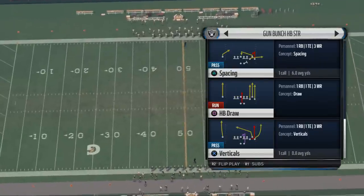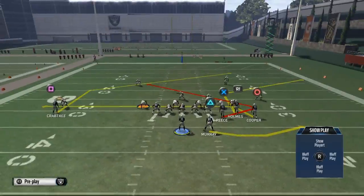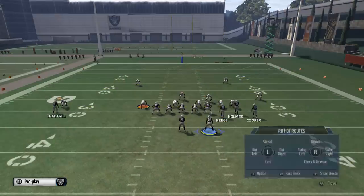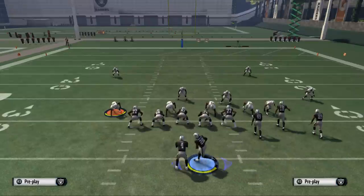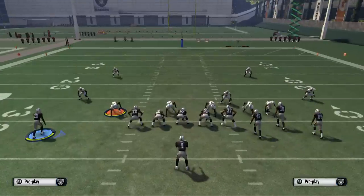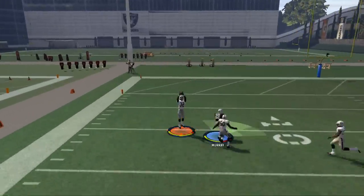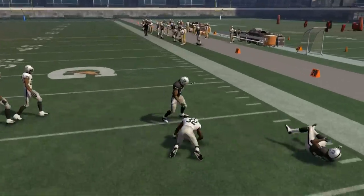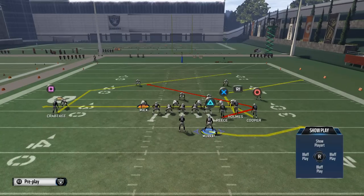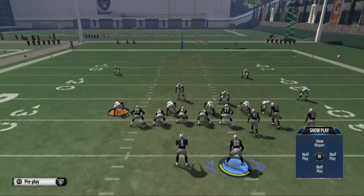The base play we're going to be utilizing is Y-Trail. The only real hot route you're going to want to do on this play is take Latavius Murray and put him on a wheel pattern, then motion him to the left side. Actually, let's not put Murray on the wheel route — let's take Latavius Murray and put him on a streak. It'll actually be a little bit better against zone.